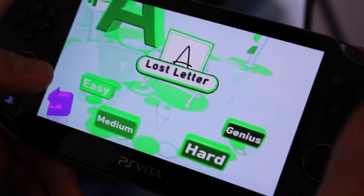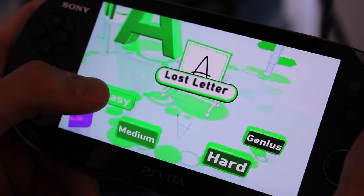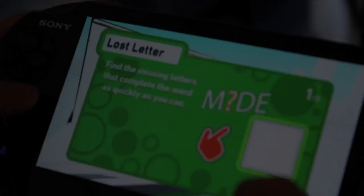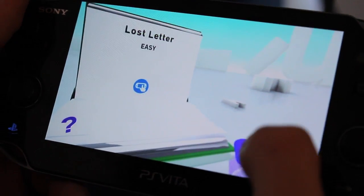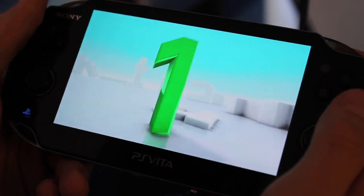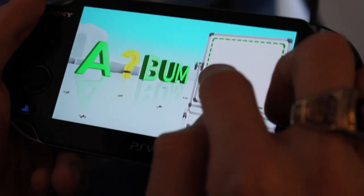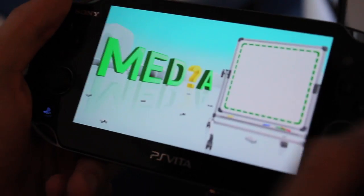Now I want to show you guys Lost Letter. It's a game from our language category. You can see here there are a variety of different difficulty levels for you to challenge yourself. We're going to go ahead and play this on easy. The basic idea is that I'm going to use the front touch screen to write any letter that is missing, try to guess the word that they are showing me. So here we go — here we have album, so I'm going to write an L. Media.